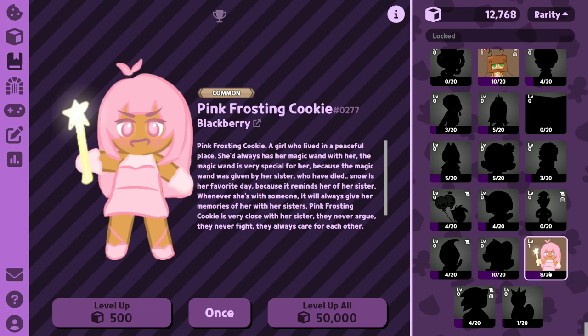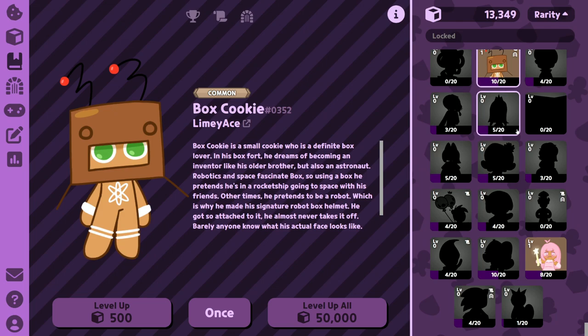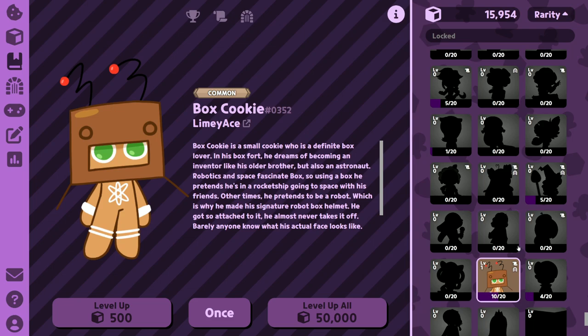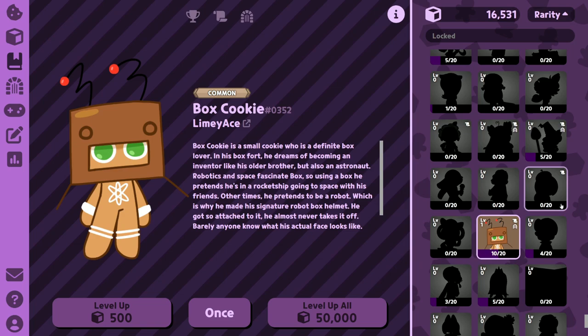I should mention that the levels don't have a cap — it's not 15 like in OvenBreak, it's not 70 like in Kingdom. It's just however high you can get it. It's interesting. There is an option to reset your progress so you can get some other stuff back. You might not want to go too high anyway because it really doesn't matter too much — for the most part you should try to balance out all of them instead of focusing on one cookie.